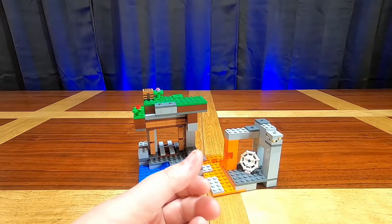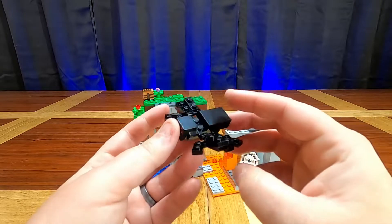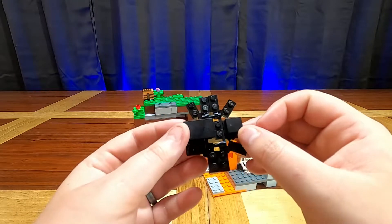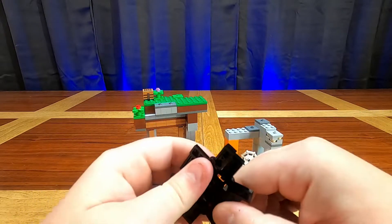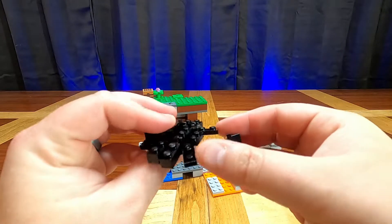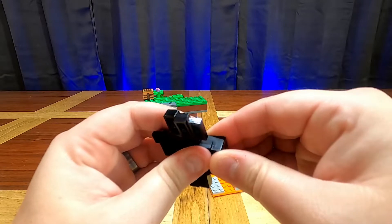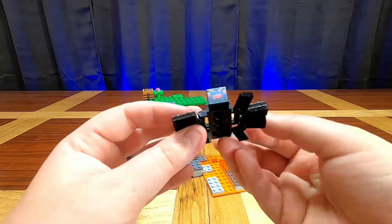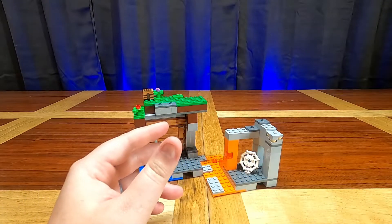Next we have a spider. It's a neat little mob to have in the collection, but I'm not real happy with how they built the spider. Now that I actually have this head piece, I could redesign the spider any way that I want and build it to my satisfaction. Keep an eye out for that — next time we do a Minecraft world I'm going to have to redesign the spider because it just looks off to me.